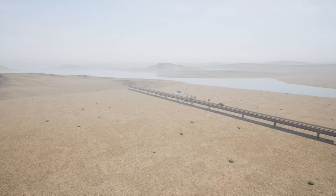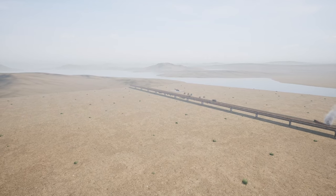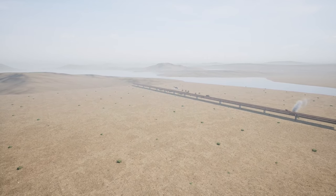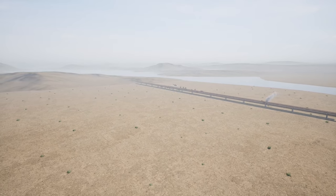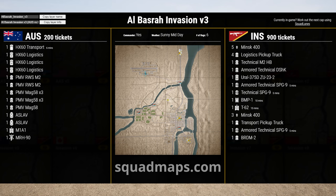Hey guys, moidog here, and today we've got another episode of Eye in the Sky where we take a look at a game squad from the top down. In this one we have the Aussies up against the Insurgents on Al Basra — Al Basra Invasion v3 — my all-time favorite map-game mode combo. You've got massive blue for armor and infantry pushes combined with some great objectives to hold as insurgents.